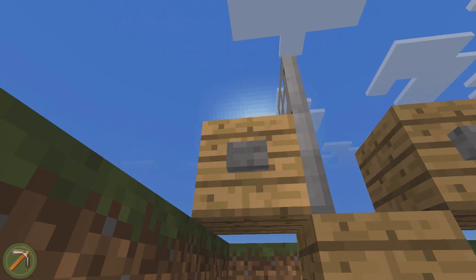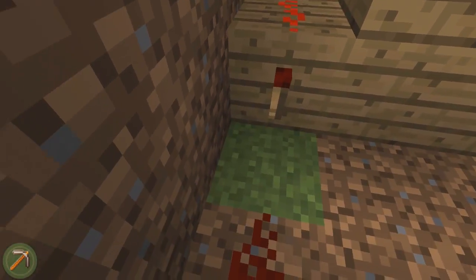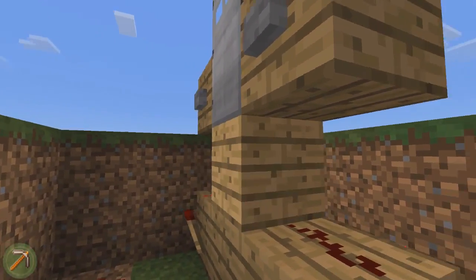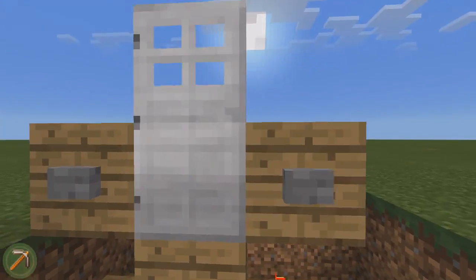And then the same basically happens, just the opposite way around. So we press this left one — powers this redstone, turns off this redstone torch — which then closes the door, allows this other redstone torch to come on. Very simple.